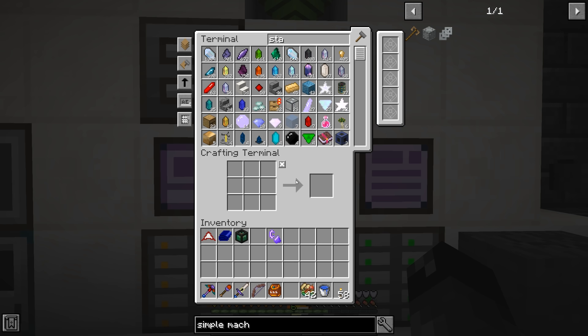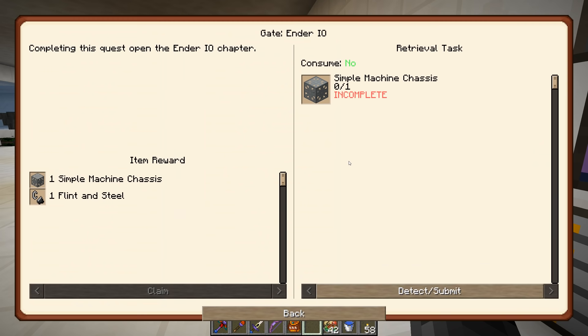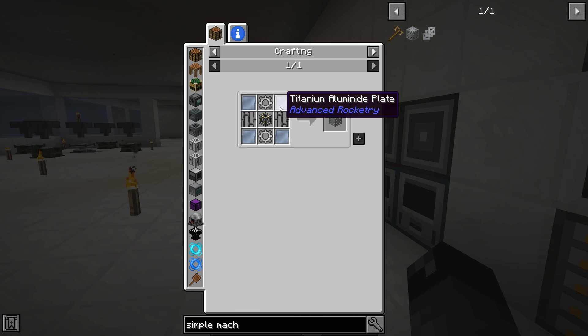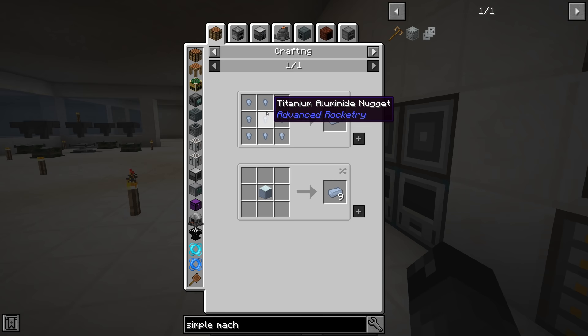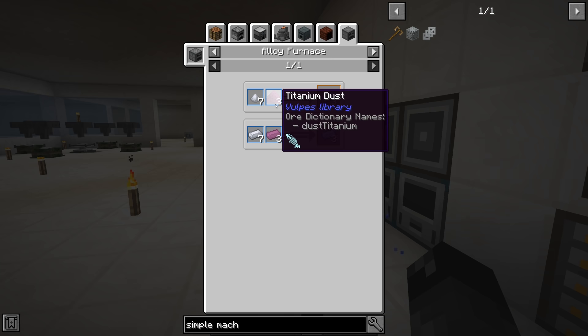Today I want to start working towards EnderIO. To do that we need to unlock the EnderIO gate by making a simple machine chassis. Completing this quest opens the EnderIO chapter. To make a simple machine chassis we need titanium aluminide plates, and for that we need the ingot — the alloy furnace is your go-to, requiring seven aluminum plus three titanium.